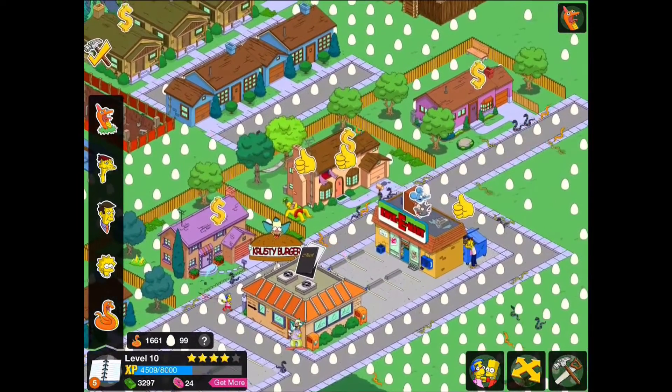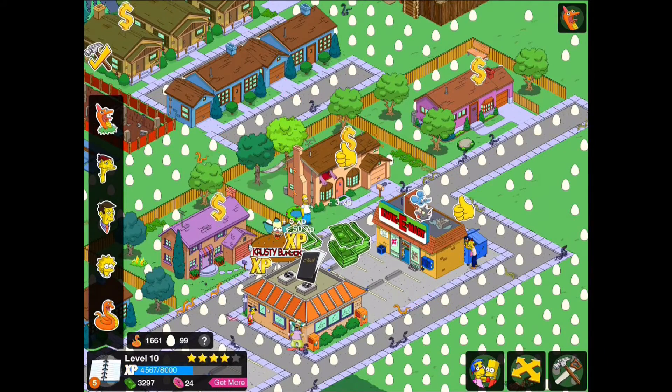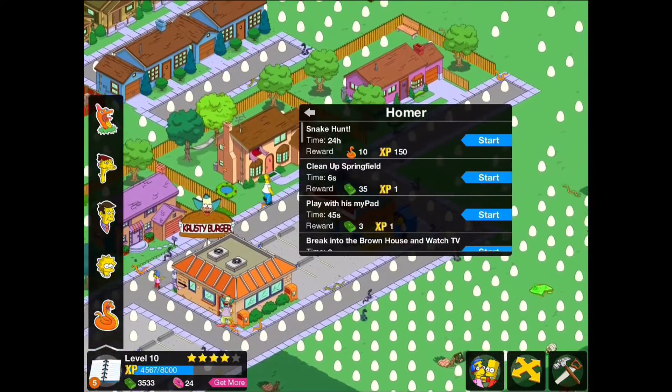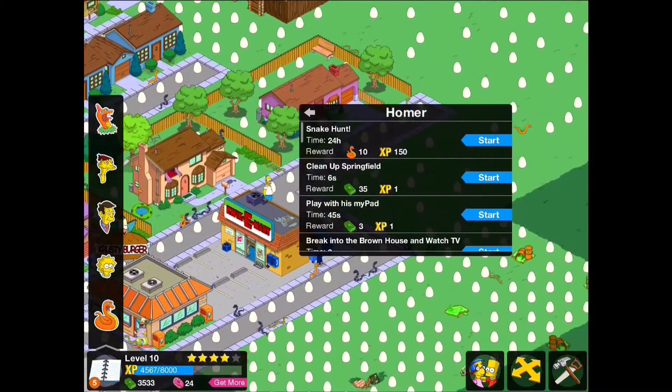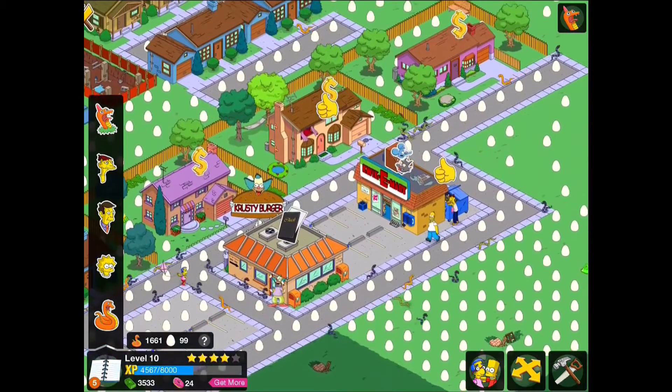For example, if I just wake up Homer and click on that snake hunt task, I will get another 10 snakes from him doing that as well as some XP. So if you set all of your characters to do snake tasks then you'll be giving yourself a bonus as well.